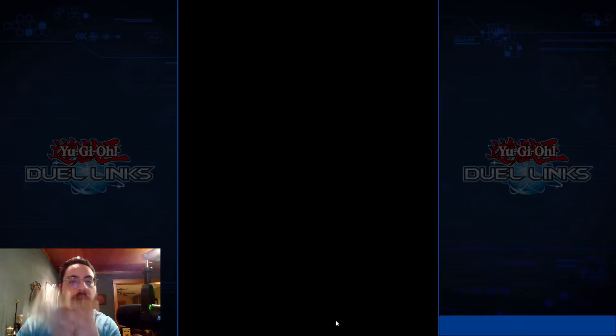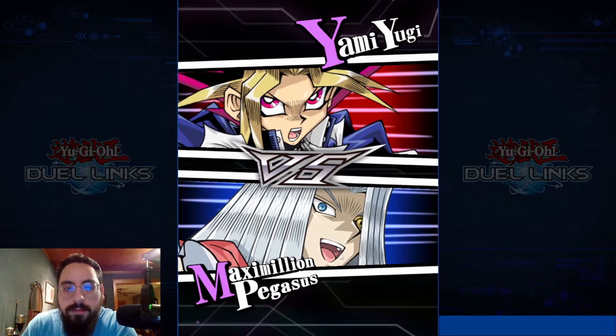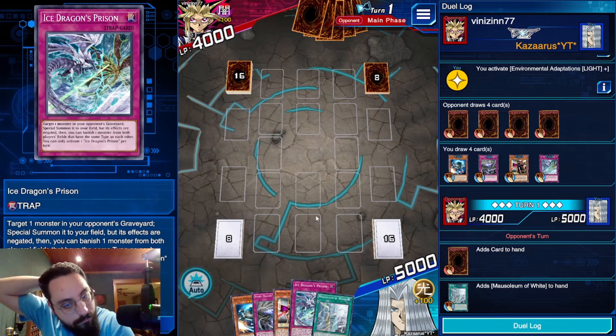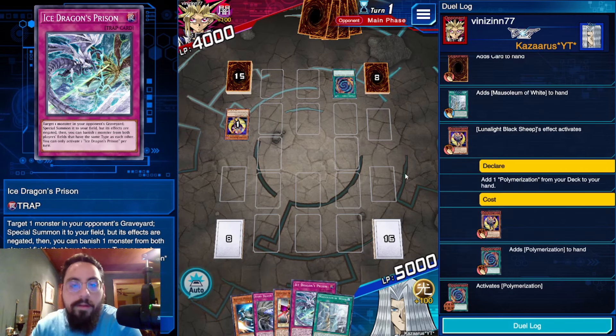Finally — went and got a loaf of bread from my bakery. Alright, up against Yami Yugi. Not a bad hand: Pilot, Ship, Storm Dragon's Return, and Ice Dragon's Prison. Please, no Saber Dancer.